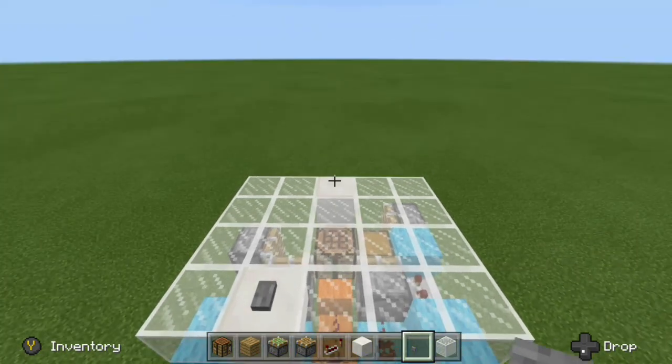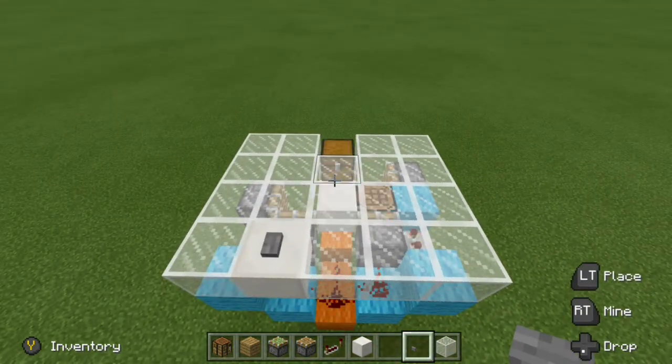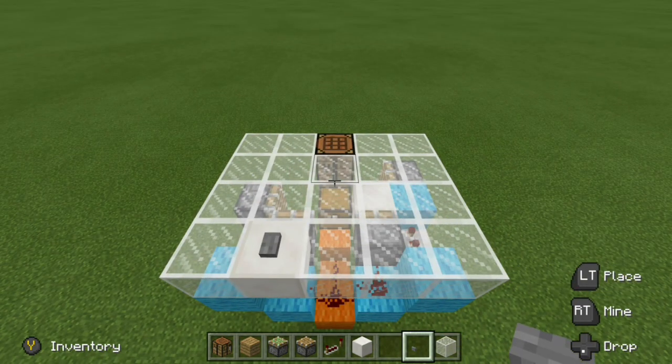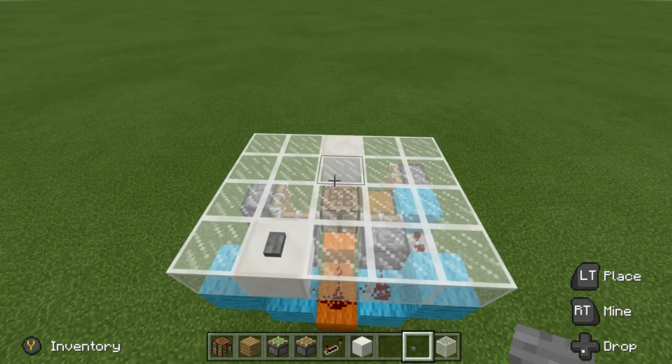Now here's how this works: the back block here will be our floor block. If we press the button, our block swaps to reveal our hidden chest. If we press it again, the block swaps, revealing a crafting table. And then if we press it once more, the block swaps again, giving us our floor block back.